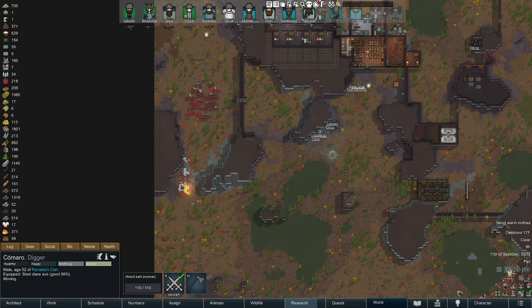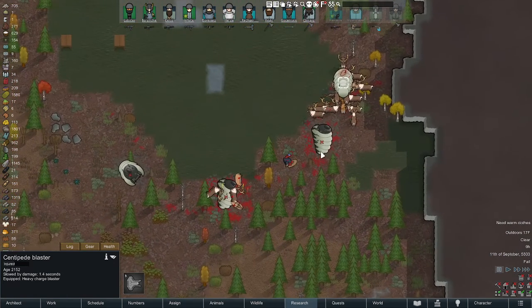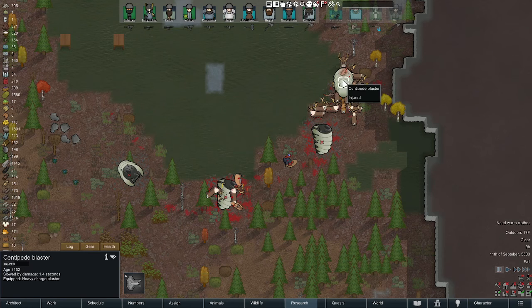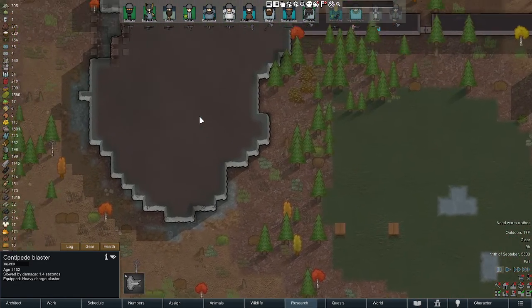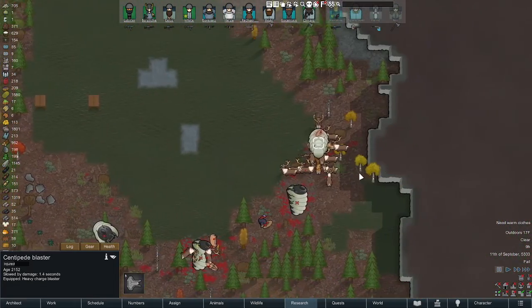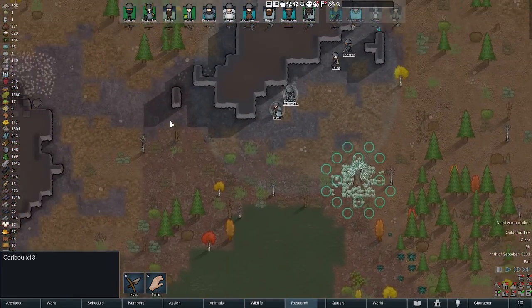Let's get everybody in position. I've got a whole bunch of deer still attacking this one centipede - I think this centipede is going to go down. It's being taken out by caribou. Reindeer are killing it!